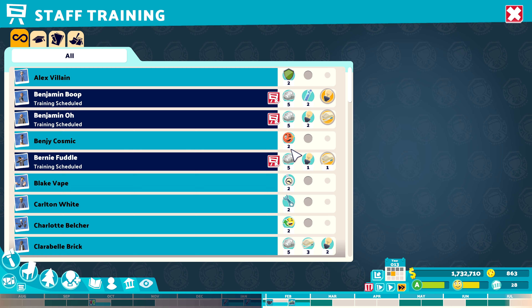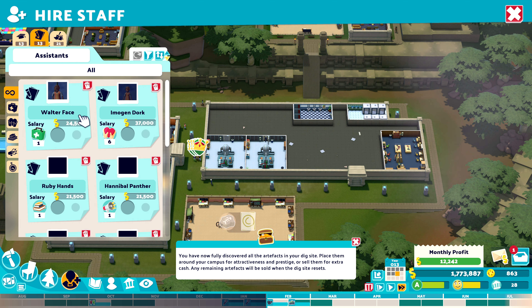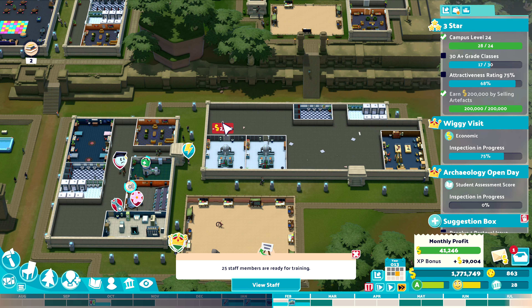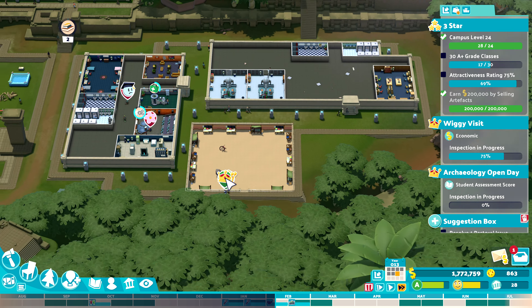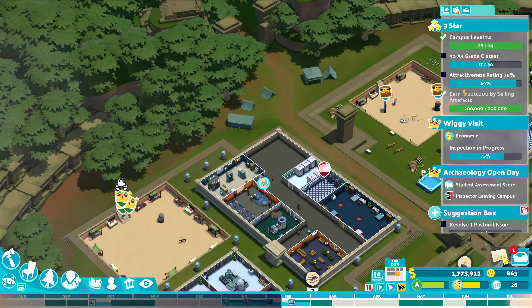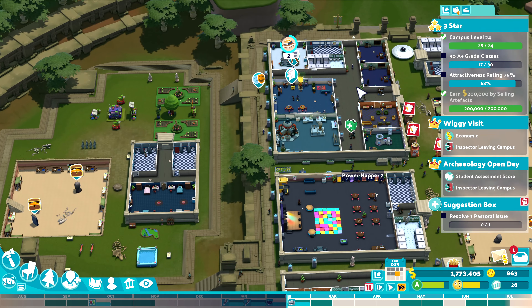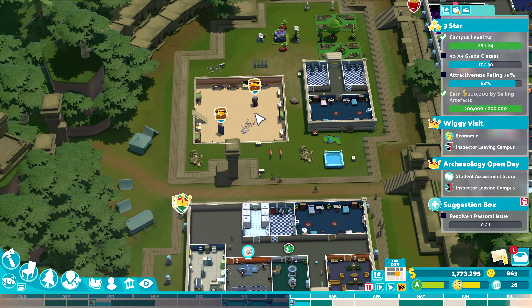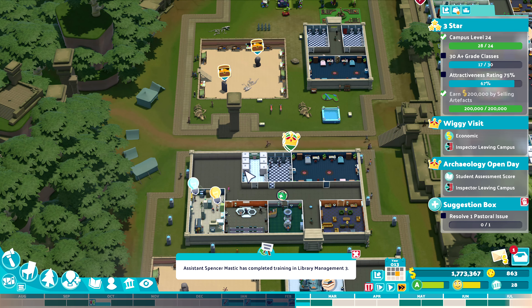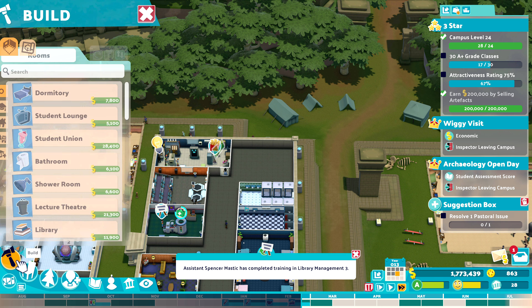I might get the library staff knocked up a couple of notches as well — that will increase pass rates. I've got three libraries but only two people that can work in a library. Ruby Hands — go and find the library on your own. We're 17 of 30, that's fine. I don't know what I'm gonna place in here — maybe even a student lounge. The other student lounge is huge. We could get a couple of pastoral support buildings in there for anyone that's feeling sort of down.